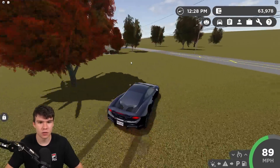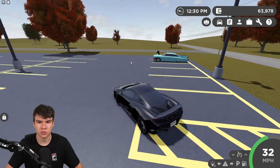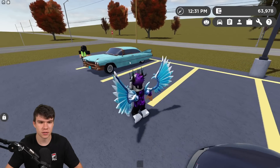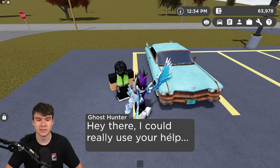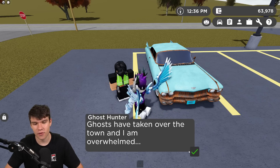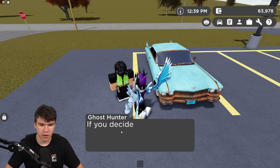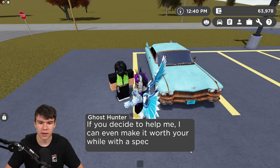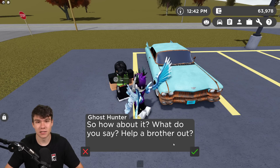Just take a left turn — we're going to come over here to the motel. You can see there's a car parked just over here. Let's go ahead and speak to the ghost hunter. We're going to accept his quest, so keep on clicking the ticks. Don't click the X's or you're going to decline the quest and have to go through all this dialogue again.